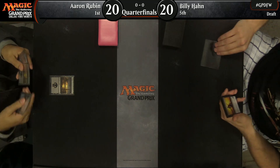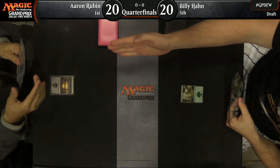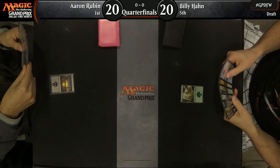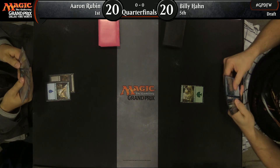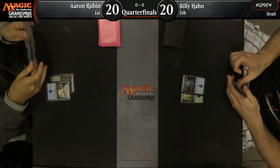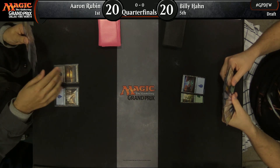It's our first quarterfinal match. This is the first seed Aaron Rubin — he's really kind of had his way with the tournament coming in as that first seed, no doubt about it. He also chose to play, which has been the more common choice in draft. In sealed, we saw more people choosing to draw, definitely more than we did here in booster draft.